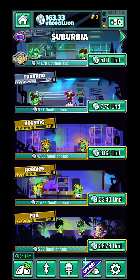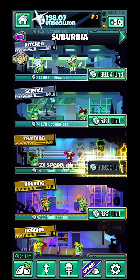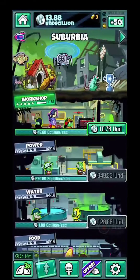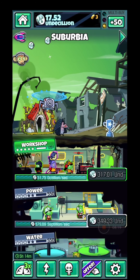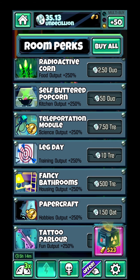Right now the Fun, Hobbies, and Housing categories are gold, while Training and Science are great. You need 700 levels in order to make all of them gold and get a specific bonus trophy. The trophy color changes depending on the level of the rooms.